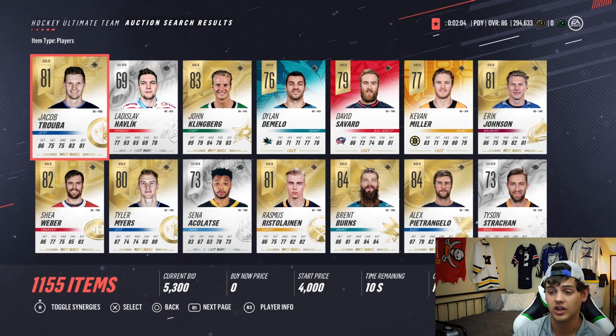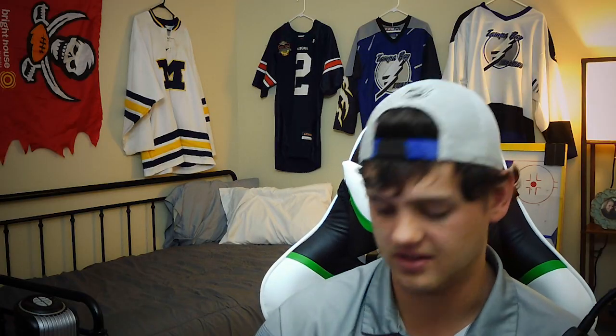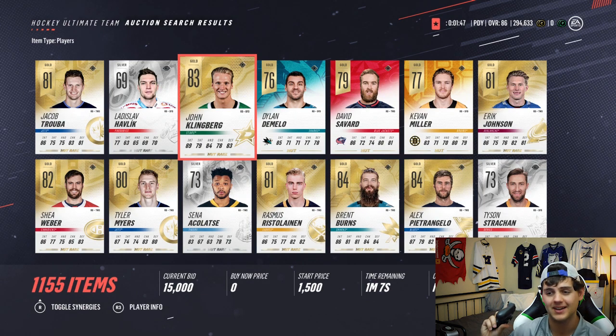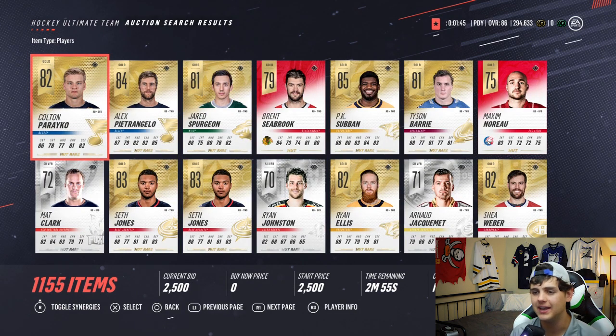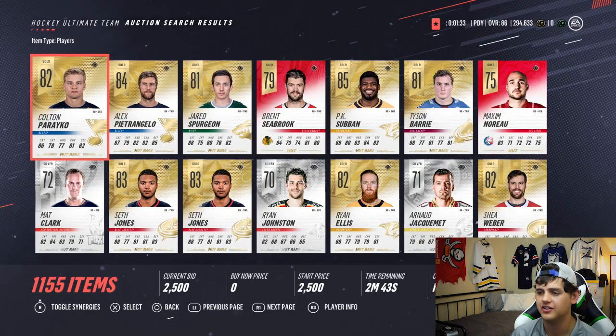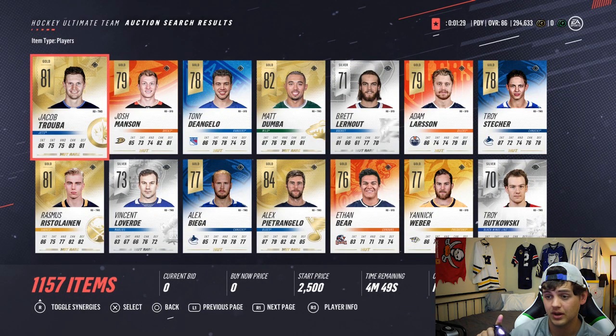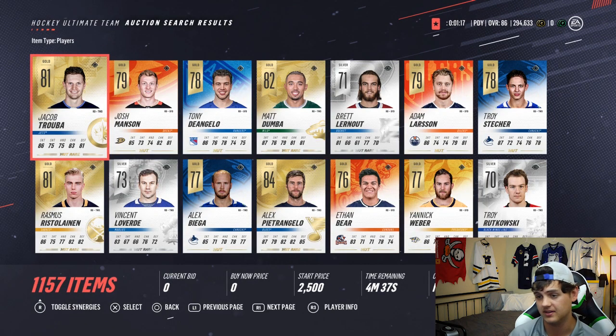Give me a Victor Hedman - John Klingberg's not bad. 84 hands - is that the best one? It is, so John Klingberg is a solid addition. Let's get a Brett Burns for the next one - PK Subban potentially. 82 hands from Pietrangelo, 83 hands from PK Subban - he's gonna be the next pick. For the final defenseman, Jacob Trouba, Matt Dumba at 79 hands, Tony D'Angelo at 78 - Matt Dumba is gonna be the final defenseman.